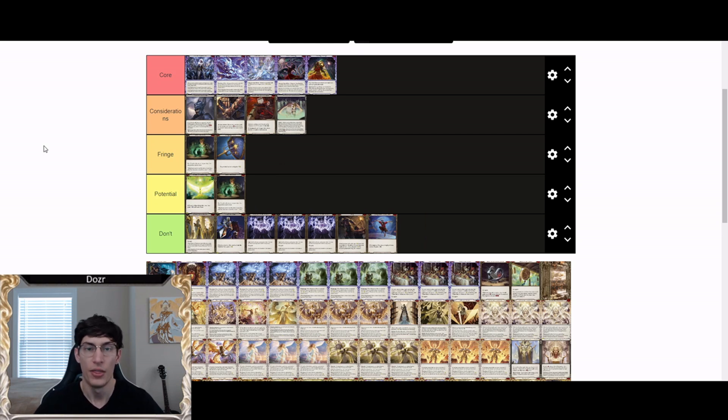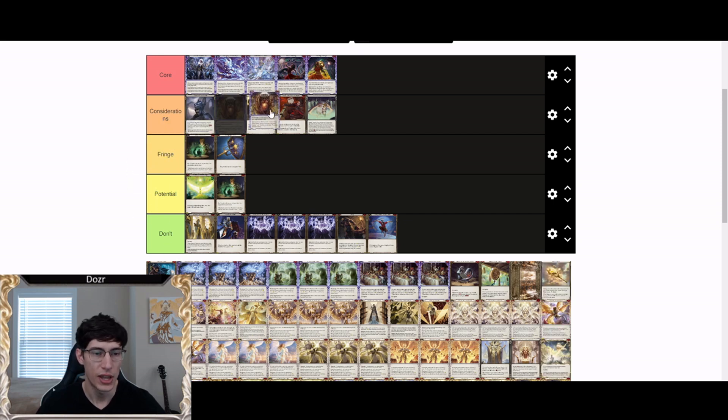Passing Mirage lets you throw your first phantasm at your opponent without worry — they can't pop it, they have to deal with it honestly. It's very good into matchups that are likely to pop your phantasms, but even into matchups that are not, because it's that extra bit of insurance to guarantee you can pressure your opponent on the front foot. Passing Mirage: core.